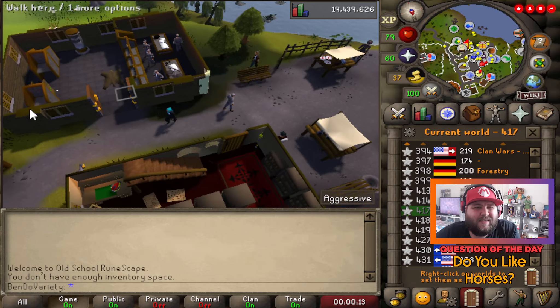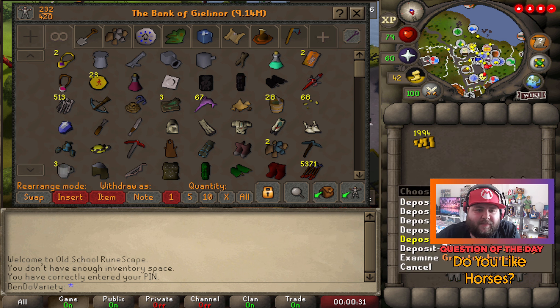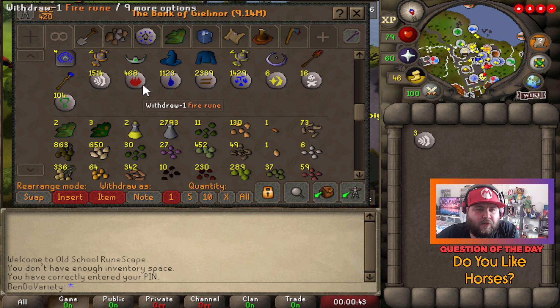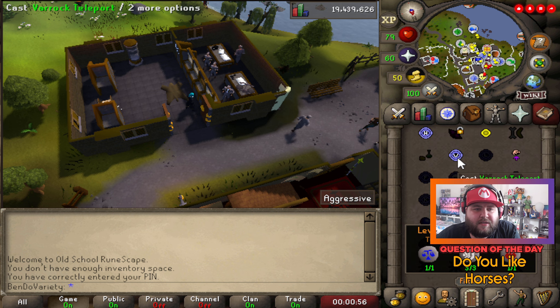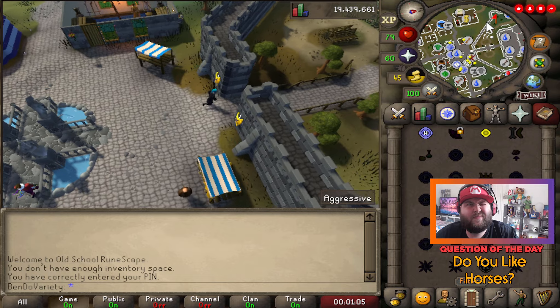So we've spent eight thousand and six coins in total. Keep that number in mind — we've got 20 of the brown, 19 of the black, and 13 of the gray. We spent 8,006 GP — that's 8.006k. That's what we spent.